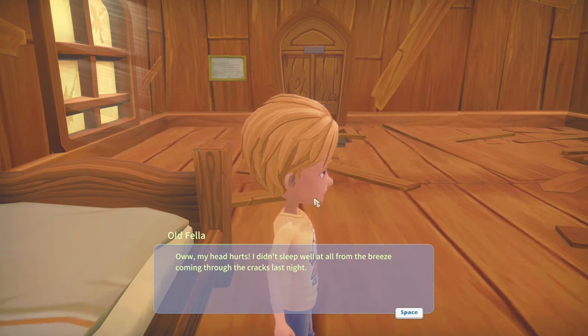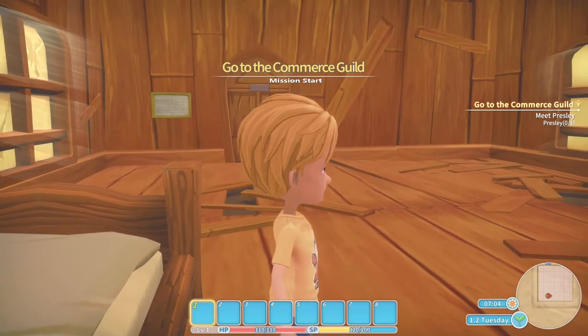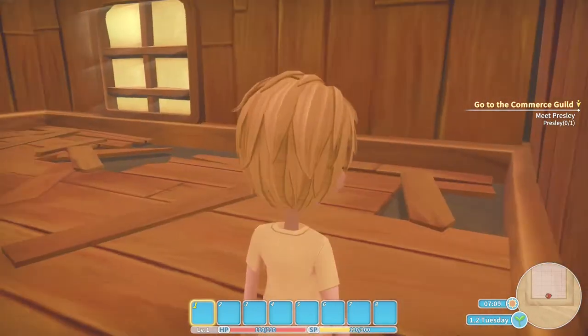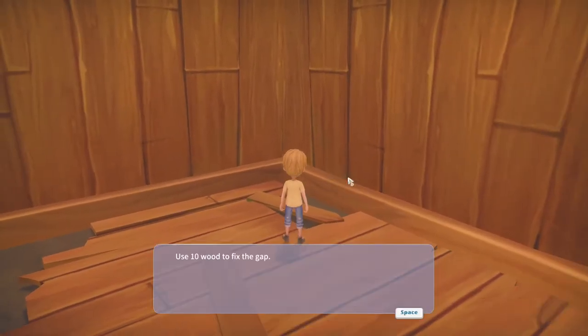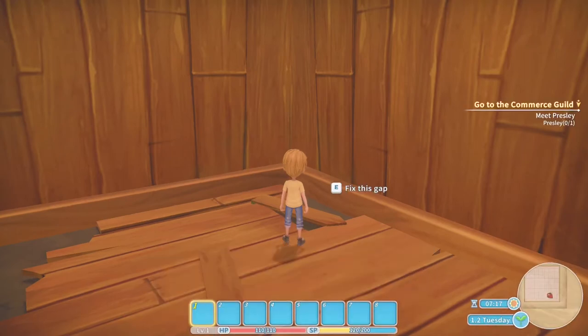Welcome to my time at Portia. This is the first real day of gameplay. I've skipped the cutscene and the waking up scene. Portia is about being a builder in a little small cartoon town and making your way. You start off with this house which has broken floor, and it says use 10 wood to fix the gap, but because I don't have any wood all I can do is close it.